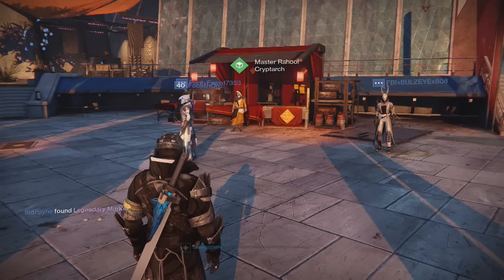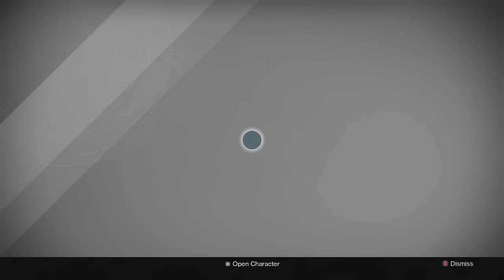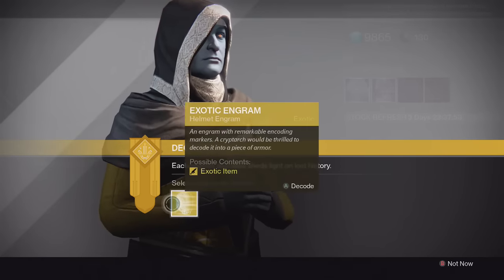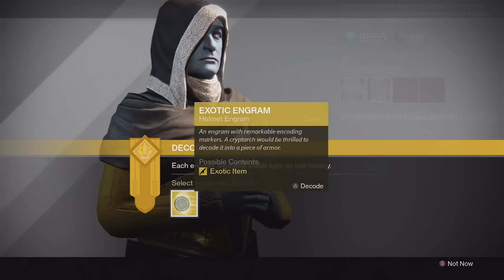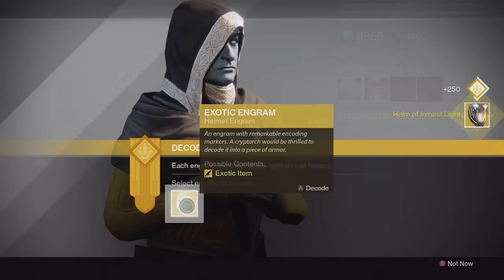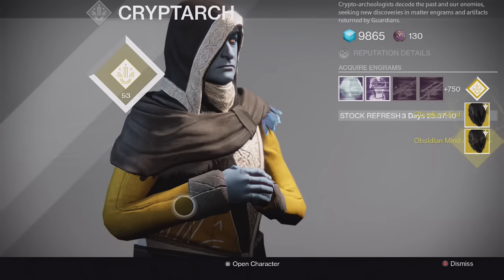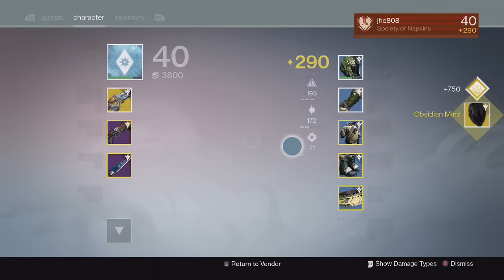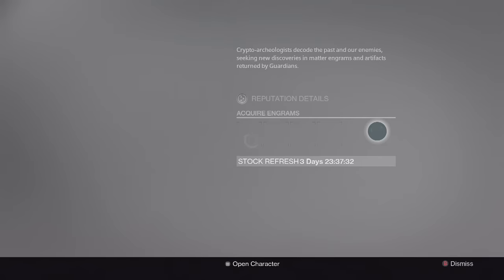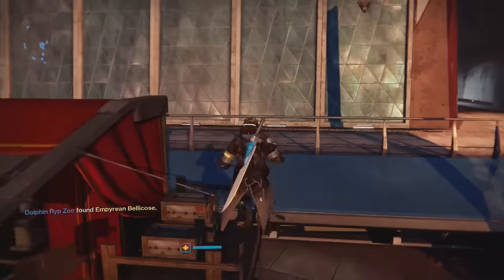I bought about three more exotic helmet engrams and we're testing our luck — hopefully no more Light Beyond Nemesis, that would be embarrassing. First one: Helm of the Most Light for the Titan. Second one: Obsidian Mind, Year 2. Third one: another Obsidian Mind. This is terrible — I keep getting Year 1 helmets in their Year 2 versions. I don't want to waste all my strange coins, so I might buy some more later.